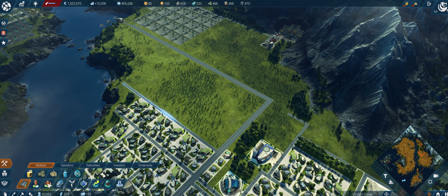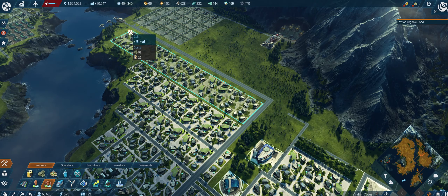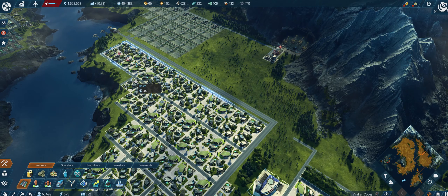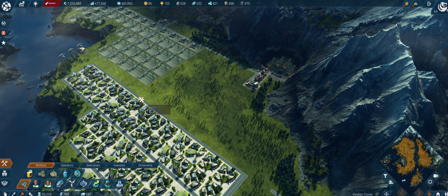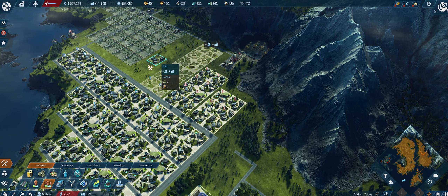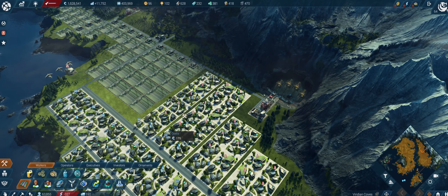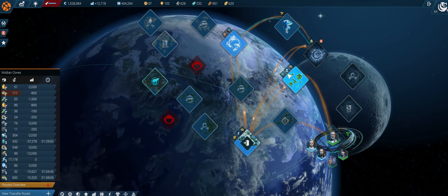That I can build here. Under-provision of specific consumer goods detected - and then we can upgrade more houses again for more taxes. We have some room again, and one thing I can do is gather food production up in Cape Ember because I have a lot of space there.